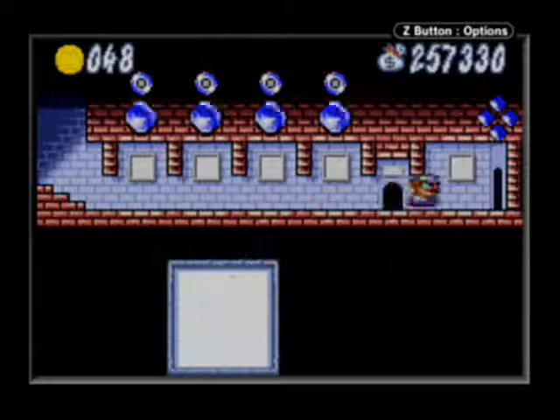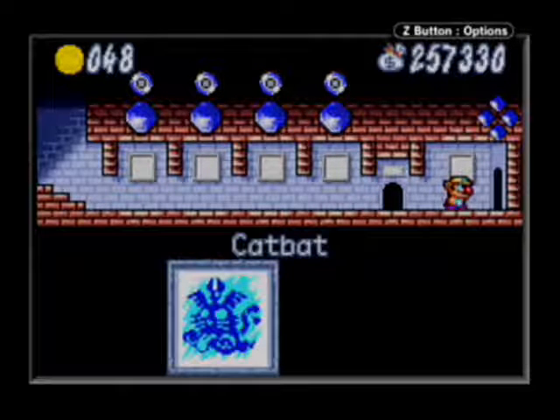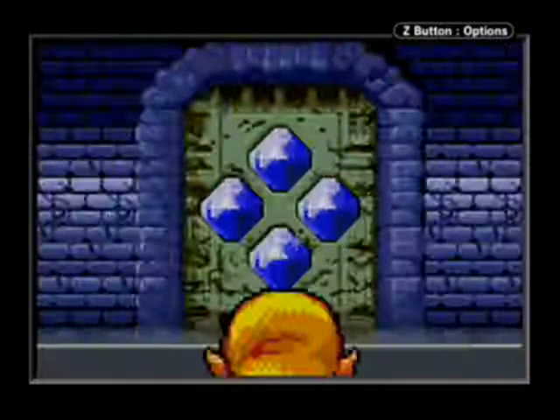Hey everybody, RykerRyder here, and welcome back to Let's Play Wario Land 4. Today we're going to be taking on the boss of the Sapphire Passage, Cat Bat.